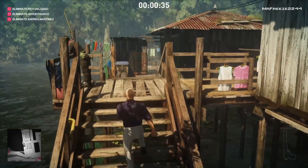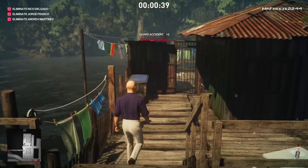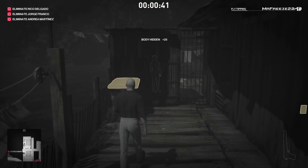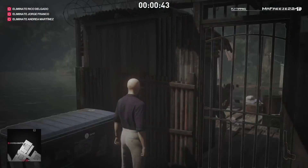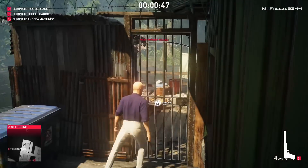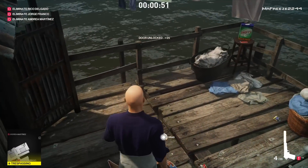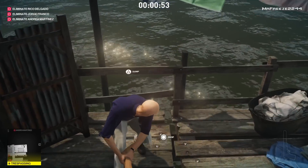There's a locked gate you can see through right here. What we're going to do is throw the guard off the ledge. We're not really caring about doing it stealthily — it doesn't really matter as long as you don't get spotted. Shoot him in the head or shoulder, use your lock pick on the gate, and then dump his body in the river to get it out of the way.